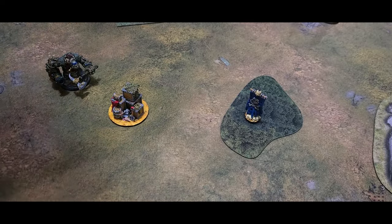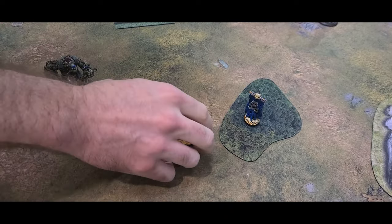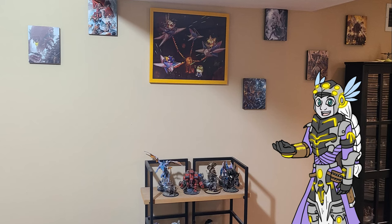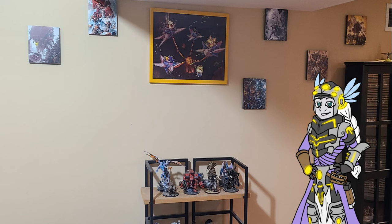If a player's 50mm objective ends its movement within 2 inches of their opponent's objective terrain, that player immediately scores 5 victory points — remove that 50mm objective from play. Additionally, remove the flag from that opponent's objective terrain; it is no longer classified as objective terrain and can no longer be scored. If it was just a flag, remove the flag.